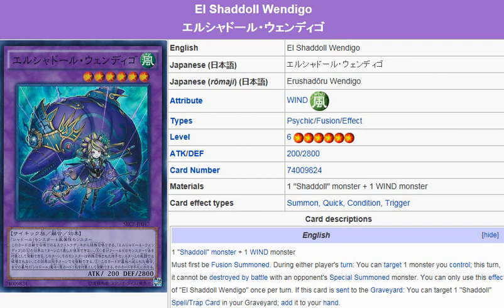What we're looking at here is El Shadal Wendigo. It's a Wind, Psychic Fusion effect monster, Level 6, ATK 200, DEF 2800.